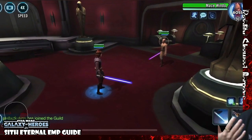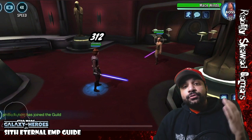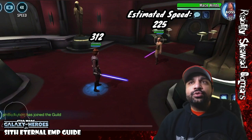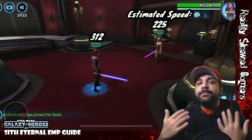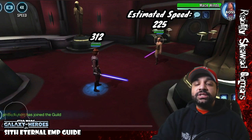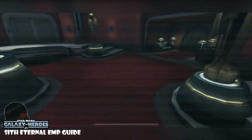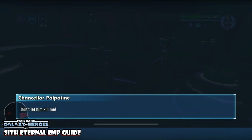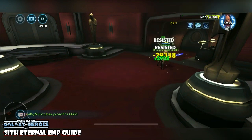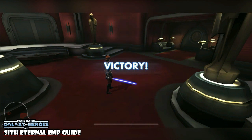Looking at the estimated speeds: Jedi Knight Anakin was at 312 in our attempts. We estimated Mace Windu at 225 speed, which gives you a target minimum for Anakin's speed — but faster is better for those extra turns. In combat, you start out with Jedi Knight Anakin's AOE — even though there's only one target. The reason is you want to get your offense up, crit chance up, and protection up from the Omega on his special, because Anakin needs to survive through the combat.